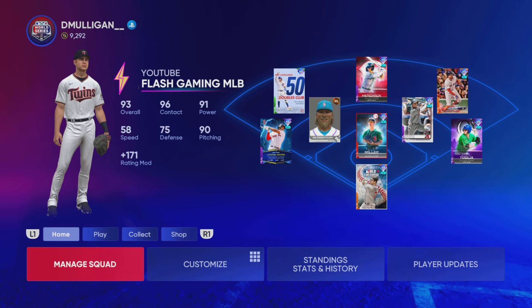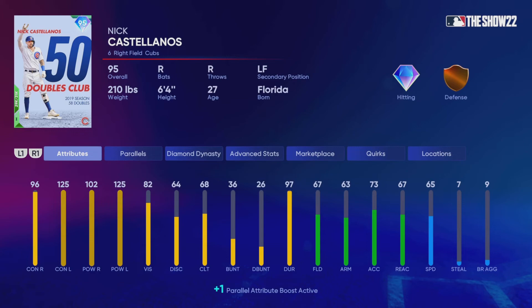It's your boy Flash from Flash Gaming, and today I got a little Nick Castellanos debut for you guys. This card is really good — hitting stats are off the charts. He's got 96 contact versus righties, 125 versus lefties, 102 power versus righties, 125 versus lefties. He looks great all around. The only thing I really don't like about this card is the defense, but so far as you can see, I've used him a little bit and the fielding is alright — he plays pretty good left field and he's not too bad out there.